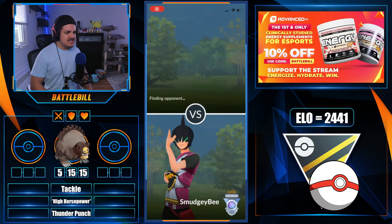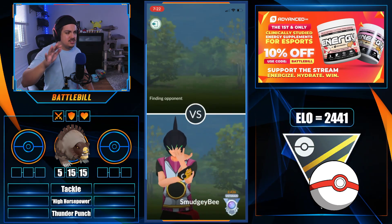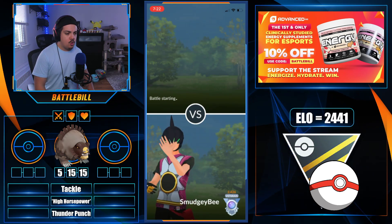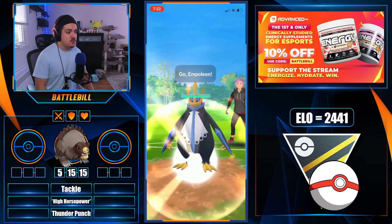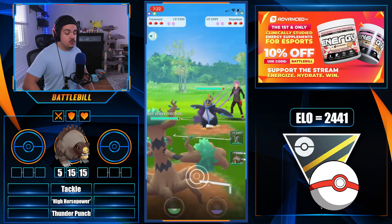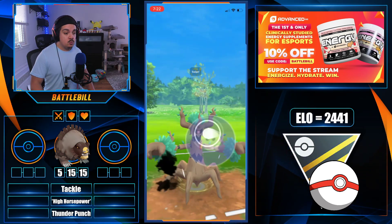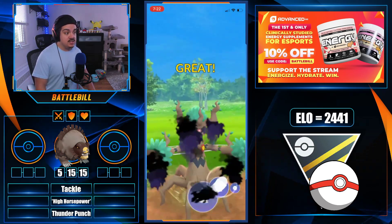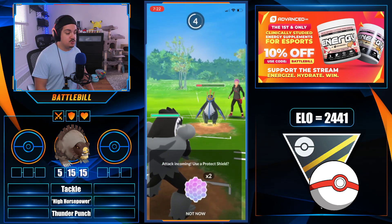High Horsepower is a 60-energy charge move that deals around 100 to 110 damage — it takes a bit of time to get there, but thanks to the Tackle buff that occurred this recent GO Battle League season, it will get there at a more reasonable pace than it would have in past seasons. That's his only charge move.